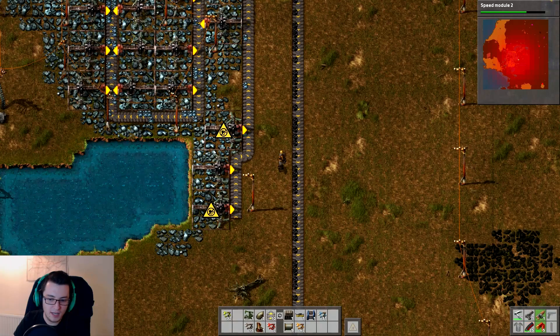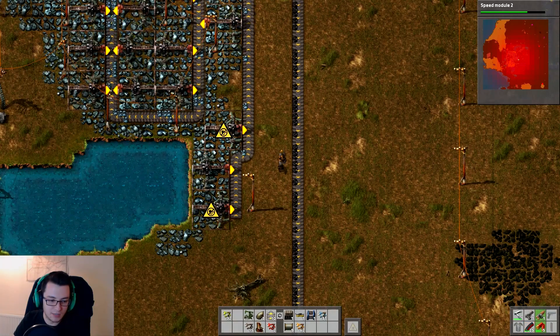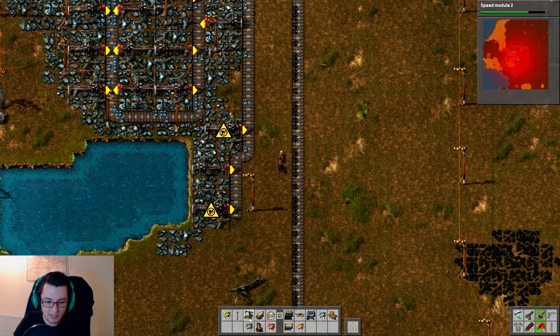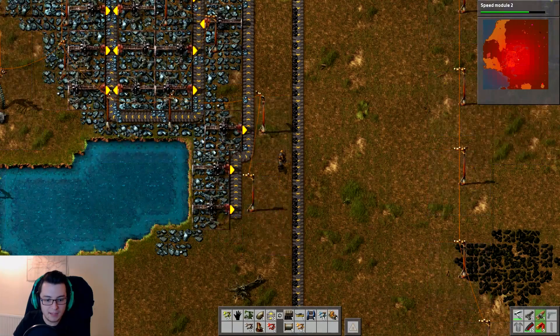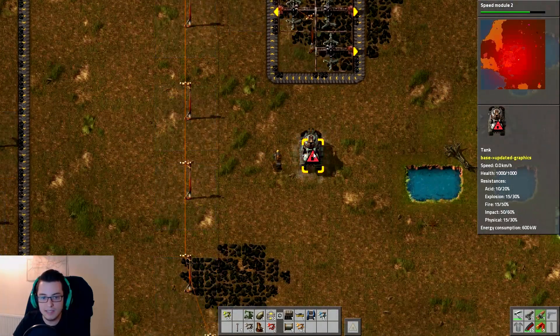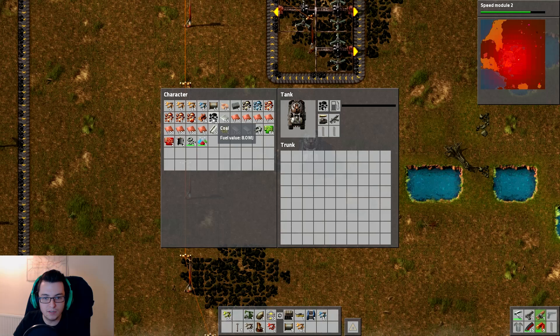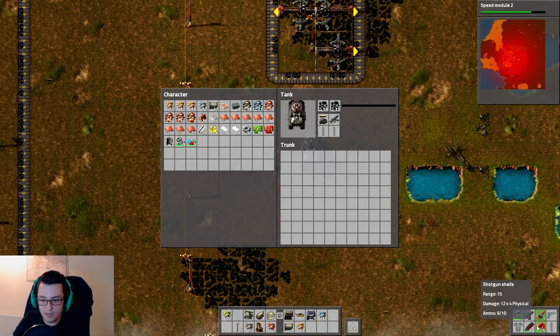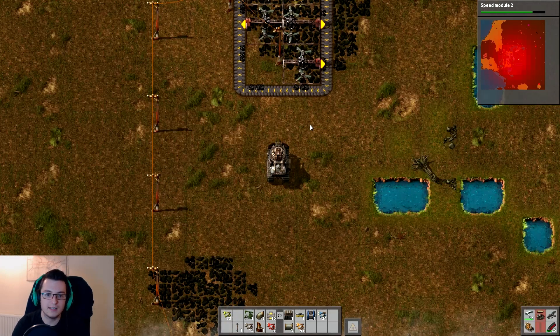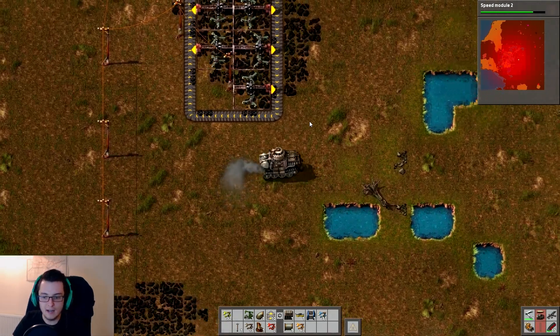I can't be bothered to make the rest of this ammo, so we're just going to make this tank. Well, that was quick. Let's just link this up and that should now be working. So let's put the tank down — put it down here. We need to fuel it with a load of coal, and we can put our ammo in there. Wonderful — let's get in. Time to tank!